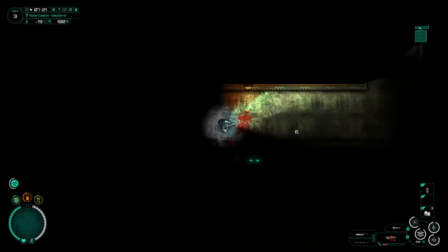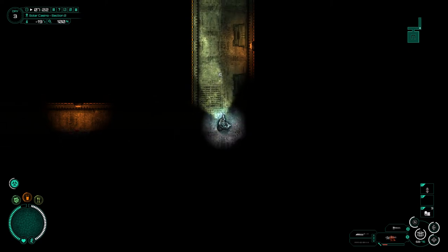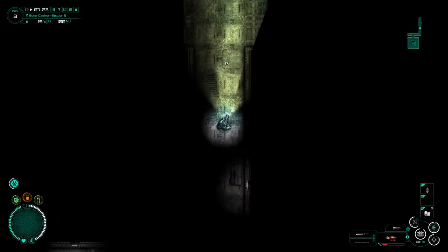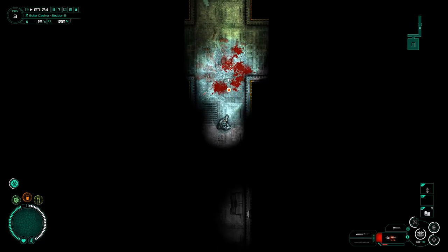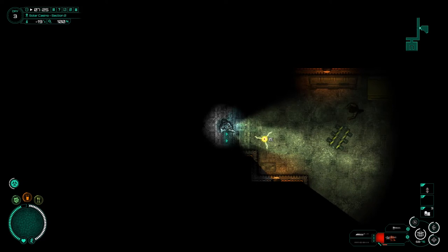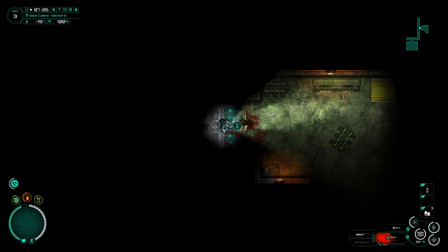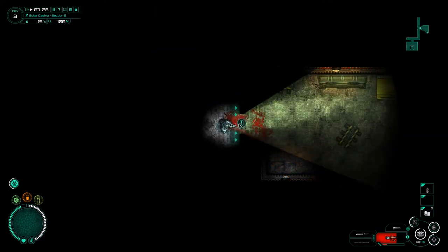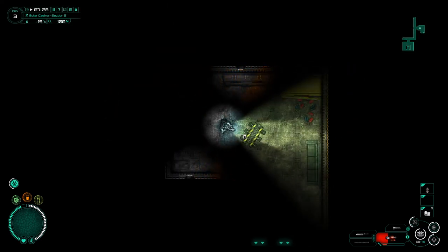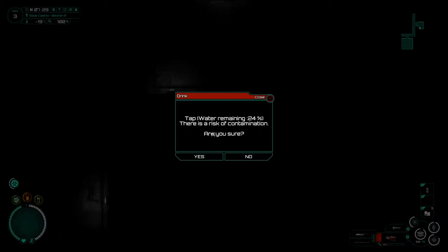I wonder if the random generator is different for each of the major buildings, the major areas. That would be nice - a good way to give each one its own individual spice, if you will. Maybe using different tile sets. Nothing actually looks unique on the tile sets around here, if I'm to be honest. But that would be nice. Just a difference in the way they put them together would also be good.